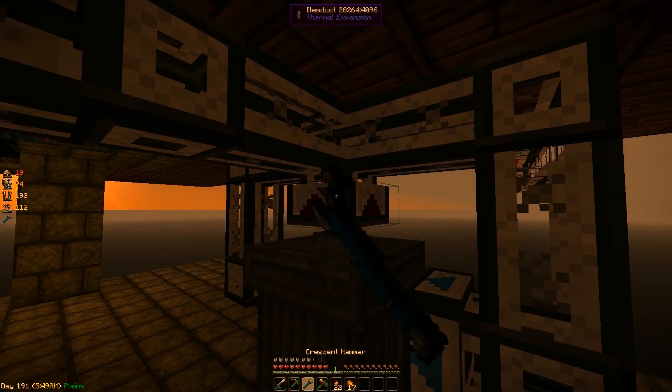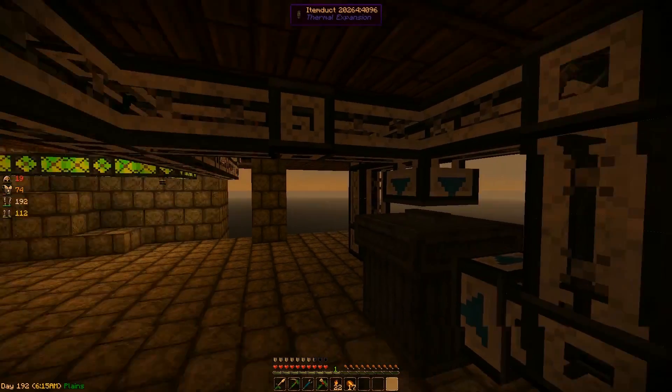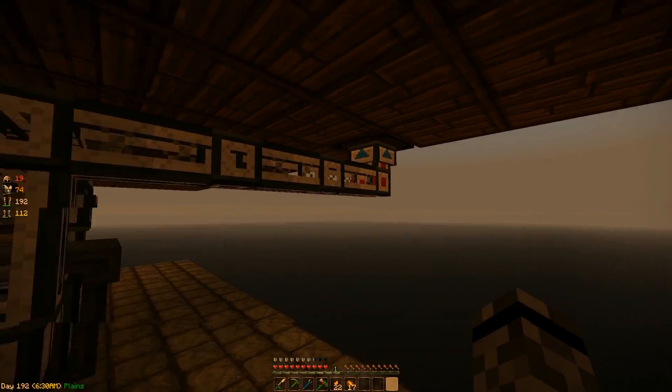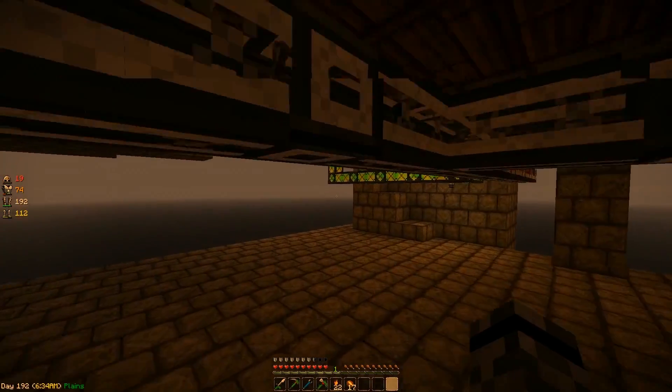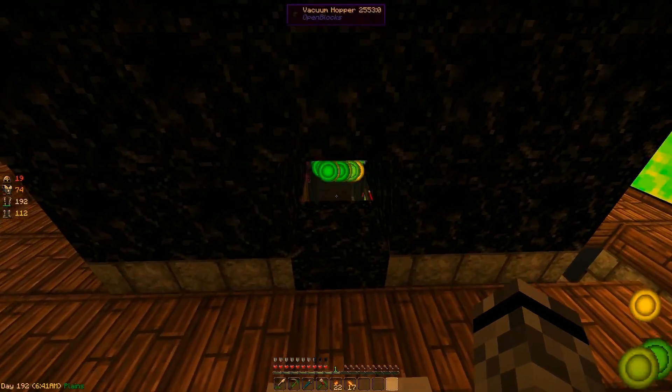I'll set this guy up — set it to output so nothing flows in, whitelist, and we're gonna just whitelist all the leather stuff. Set this guy to ignore metadata so anything that pulls in here, enchanted or not, any damage variable, will all flow into here and just get dumped. So you should be good now. All of this armor should be getting dumpstered. Golden boots — did I get those? I did. I do have a plan for these spoils bags too, we'll get into them.